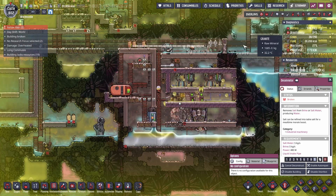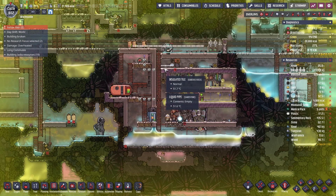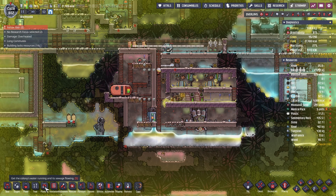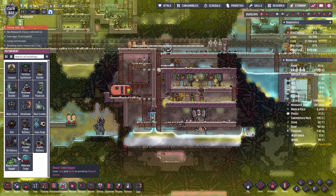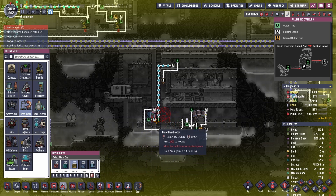Breathability is kind of a problem. Do I not have iron? No, I have 9.4 tons of iron. Desalinator — refinement. It's just gonna do it eventually. I mean, we can make it out of steel for now and then deconstruct it later. I don't think there's much steel that I need right now.